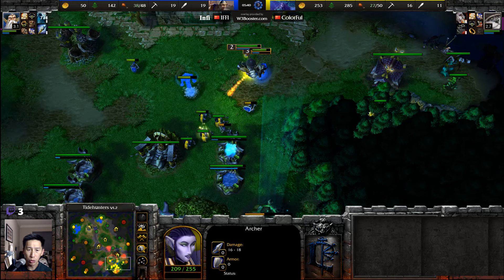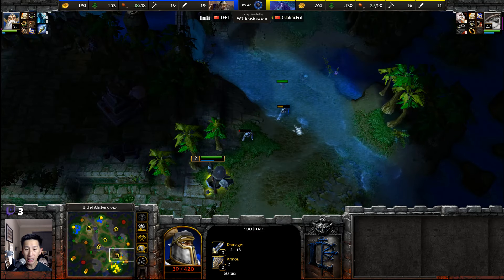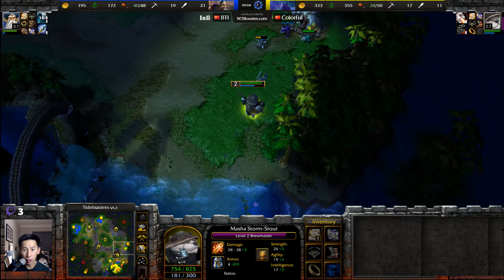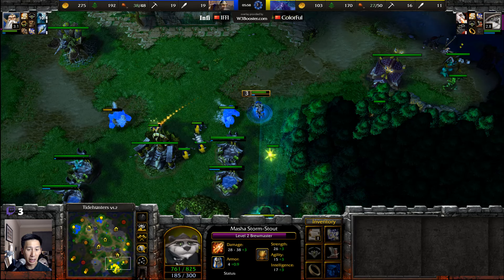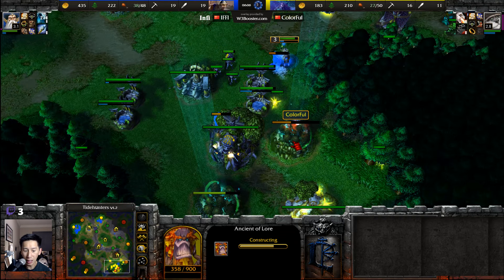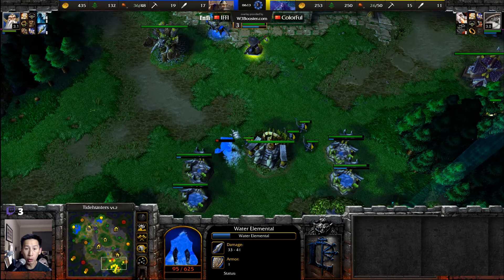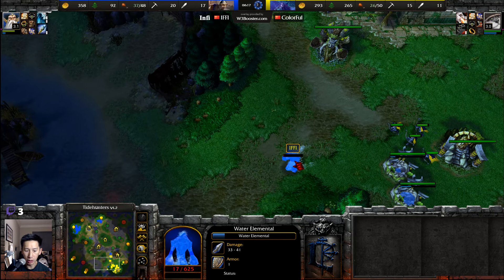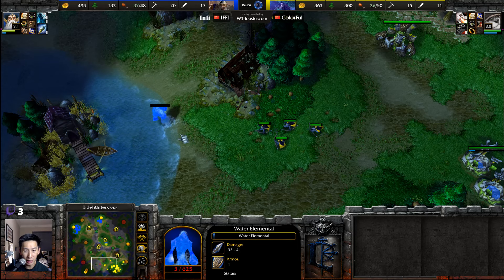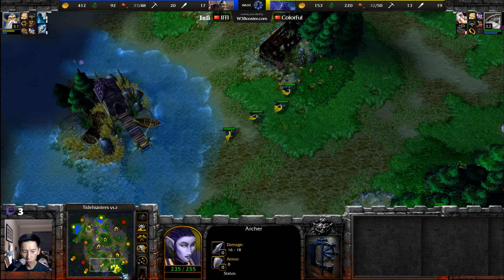Breath of fire hits multiple units as the panda is still sitting at level two. Panda has boots of speed to close distance and chase down a footman — one footman down. Archmage pressures in with dual water elementals, and the ancient of lore gets pressured as well. The brewmaster hits level three. An archer gets the last arrow into the back of the water elemental to gain that crucial bit of experience.